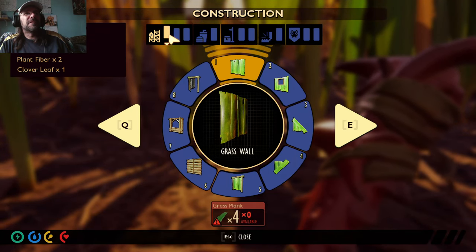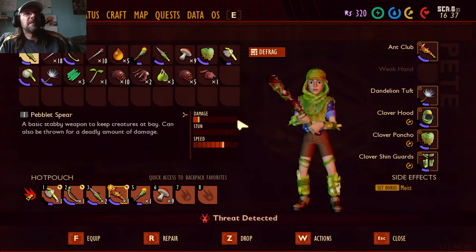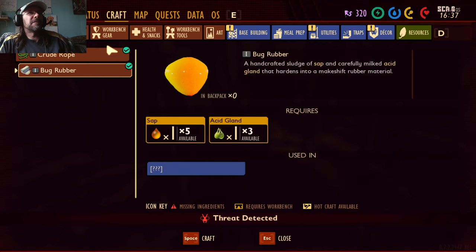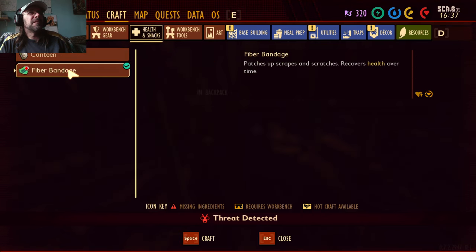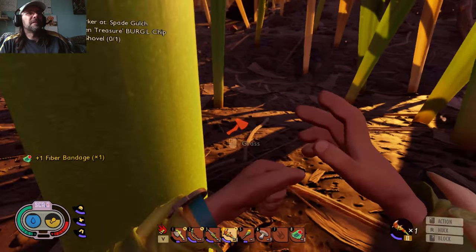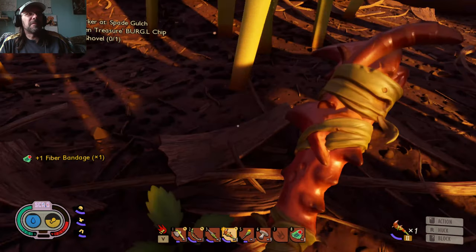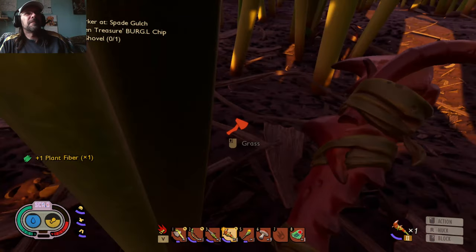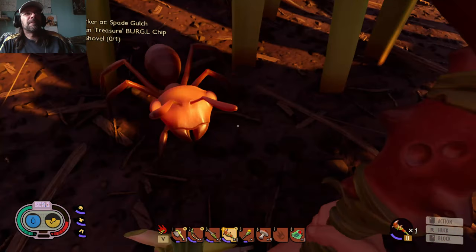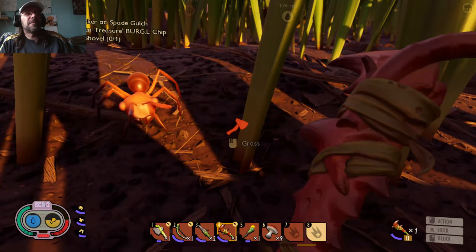Let's back off a little bit here. That's not a bandage. Health — bandages. I can only do one. It's not that hard to find. Why am I stuck? Let's use that bandage.